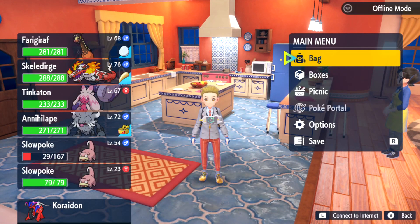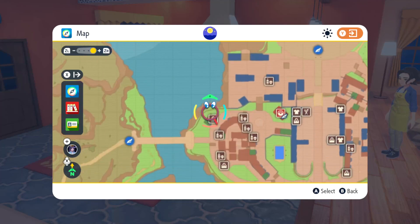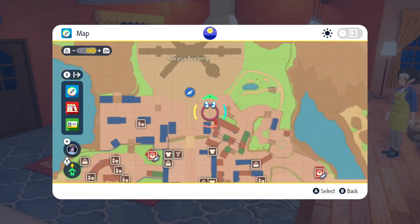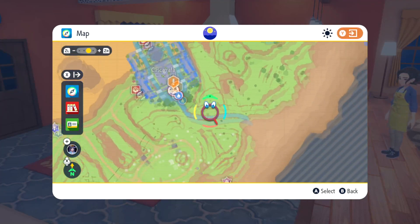This is an item you can buy to evolve your Slowpoke, though I only noticed it in this Dillybird store right here. It could be in the other ones in the main town, but when I was originally looking for it I was checking Dillybird stores in other villages and stuff. Definitely wasn't in this area.